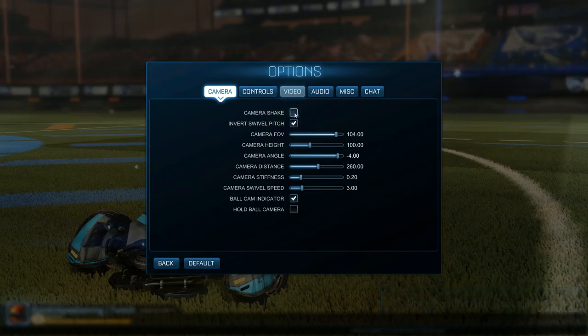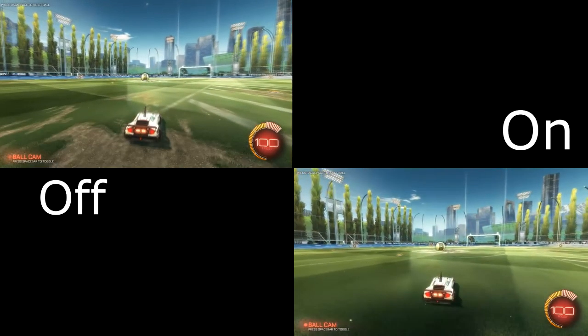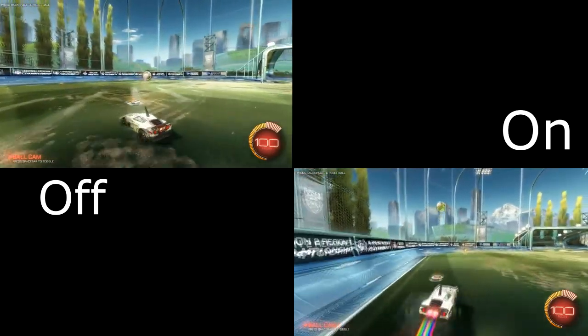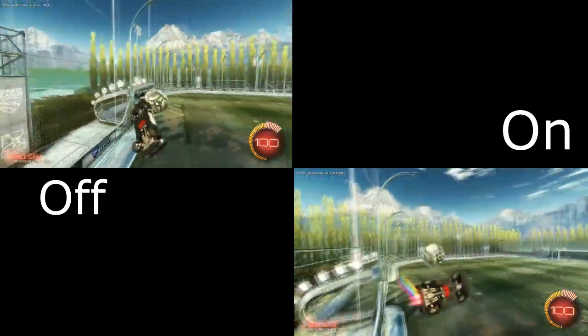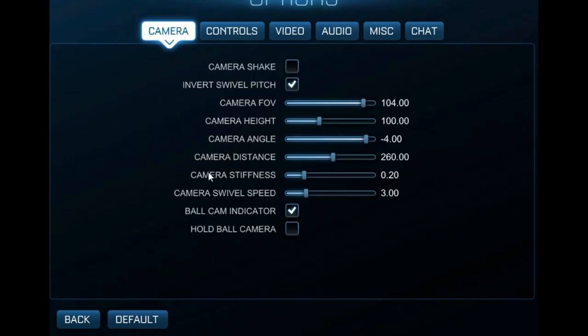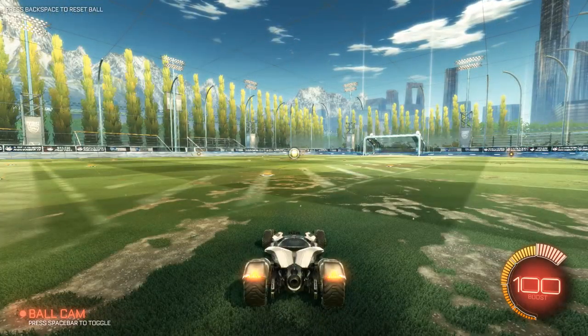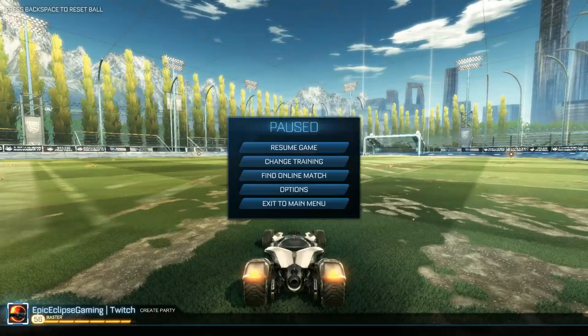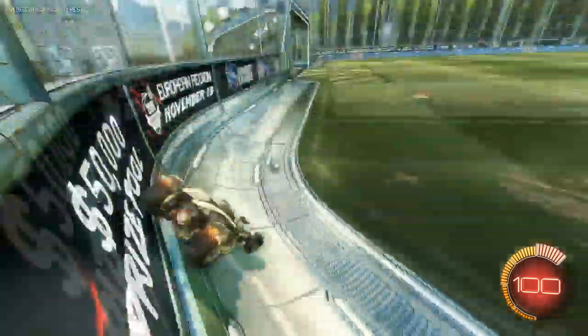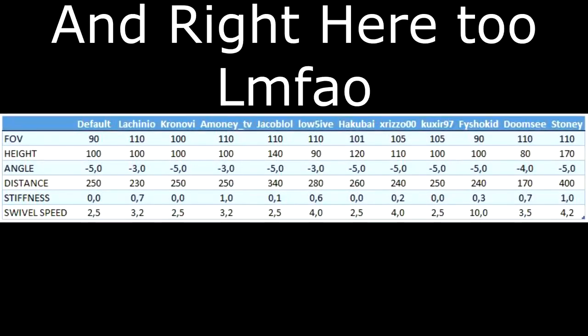First we're going to go into camera settings. The first thing I recommend is taking camera shake off — as you can see here, it shakes your screen after you hit the ball, making it harder to see. That gives you a bit more of an advantage. For all other settings like FOV and such, I personally recommend trying out pro settings. You really have to find what's comfortable for you. I'd spend a good amount of time in training. It may not feel correct right away, but eventually you'll hit that sweet spot. I'll put a chart of all the pros' camera settings in the description.